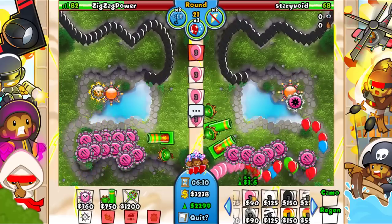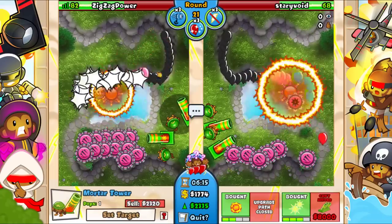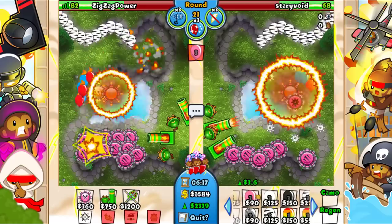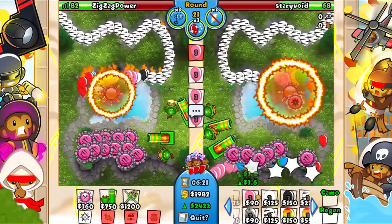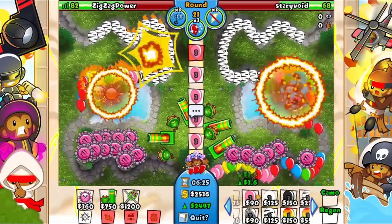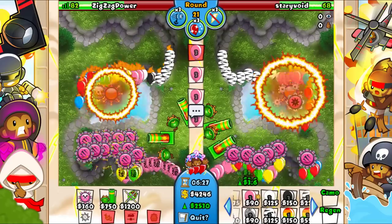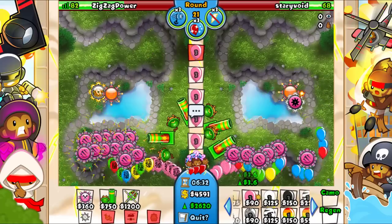I kind of do just want to all-out with CMGs but I don't have the money for that. Let's get another one of these up - that'll help for camo detection later on round 24, and help out a bit with this. We have 2.5k eco - I don't know how much eco we want to go for here.